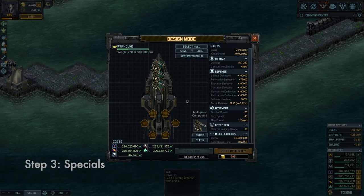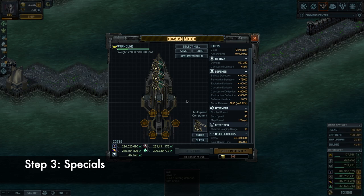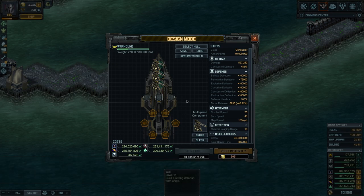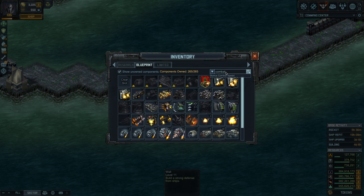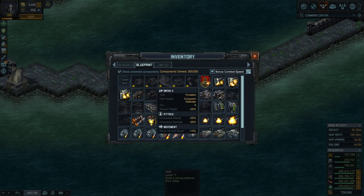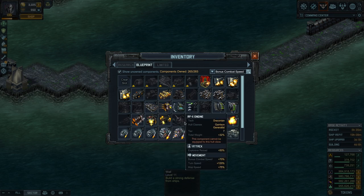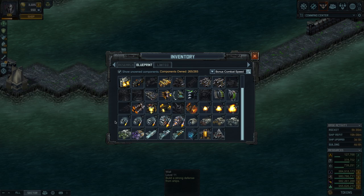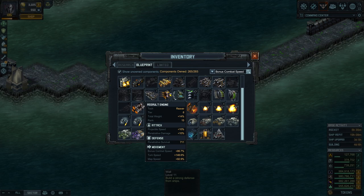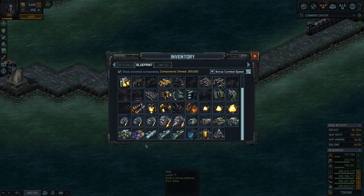Now let's look at the specials. The specials I'm going to pick first work for the warhound, and they work for the trenchers, and they work for most other ships. First, you need something to give you speed — you need an engine. Search for combat speed. You're looking at all the specials that give you bonus combat speed — not all of them are engines. You can use the assault engine for projectile speed and penetrative damage, but I'm not building a missile ship, so it doesn't make sense. Speed system 6 is the one that makes sense unless we have something in the limited tab.